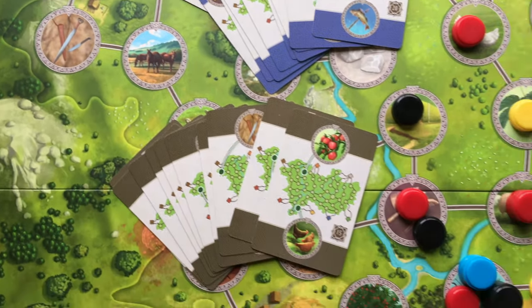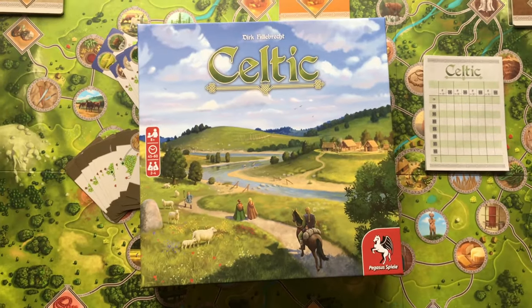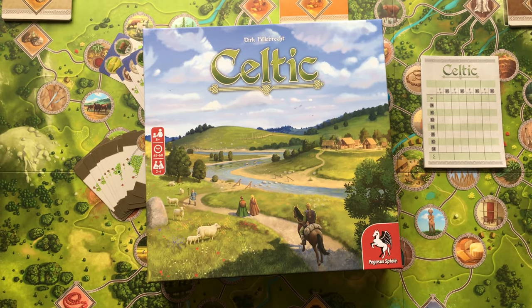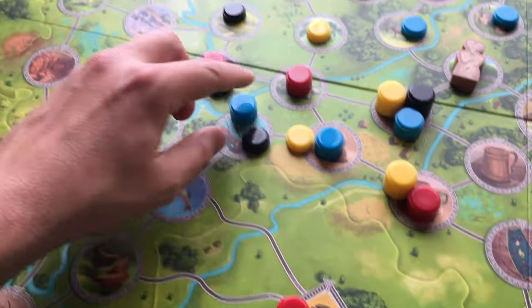Hey everyone, Board Game Brody here with Meeple Mountain. I have a brand new copy of Celtic, a reimplementation of a game called Wonderland by Pegasus Spiel. Celtic is an economic pick-up-and-deliver type family game for two to four players.